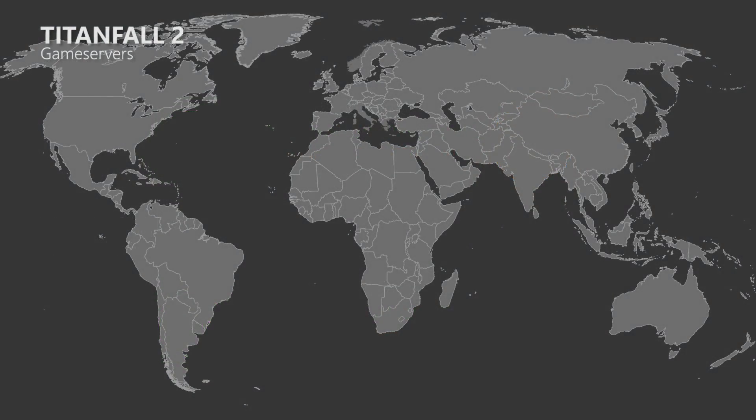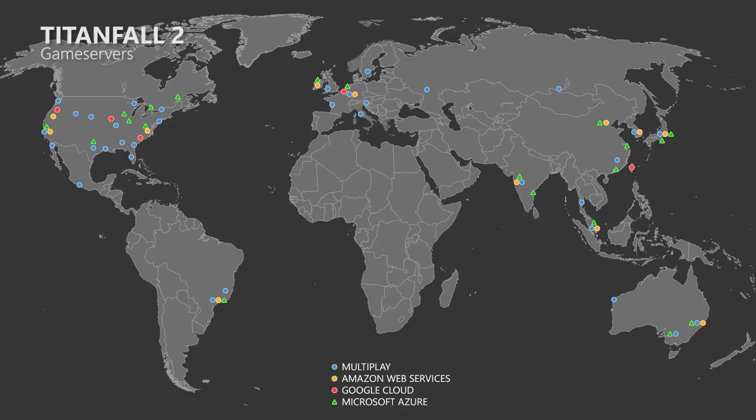Titanfall 2 will also spawn servers inside Microsoft Azure, which currently has datacenters in these locations. In addition, the game also uses Google's cloud service and Amazon Web Services, which adds quite a few more locations where servers are hosted. But Titanfall 2 does not only run on cloud servers — they also use dedicated servers hosted by Multiplay, a company that has been in the server hosting business since 1997. This means players will have many more locations to connect to, which has a very positive impact on their lag. However, areas like South Africa or the Middle East do not have any servers, meaning players there will sadly have to deal with quite a lot of latency.